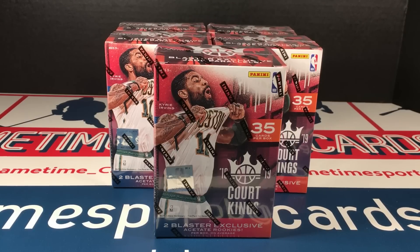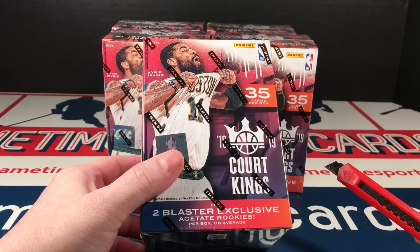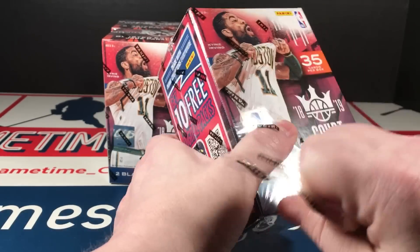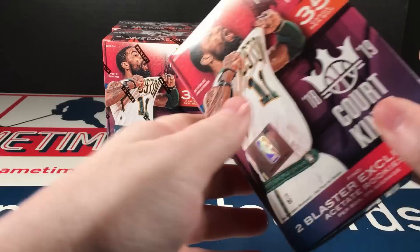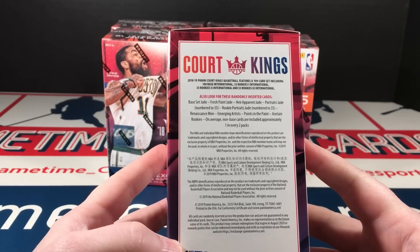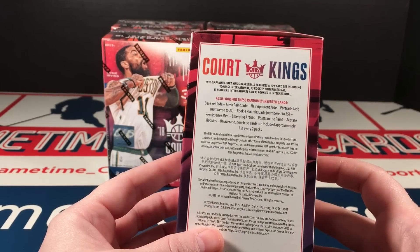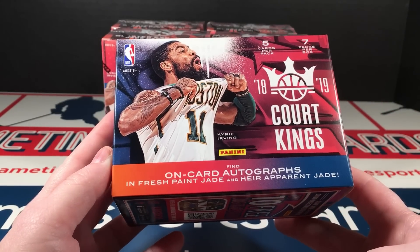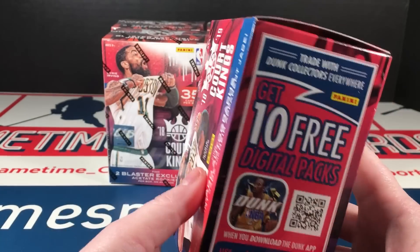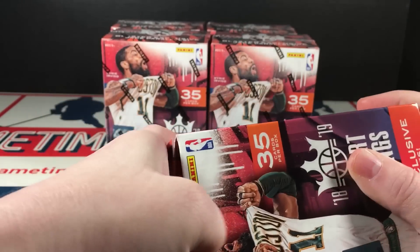So there are 35 cards per box with two blaster-exclusive acetate rookies. Obviously I'd like to get a Rookie of the Year caliber card. With five boxes that's 10 acetate rookies total. There's nothing else guaranteed — base set Jade is randomly inserted along with fresh paint Jade, rookie portraits Jade, points in the paint, emerging artists, and renaissance men. Non-base cards appear one in every two packs, and on-court autographs are possible. There are also some free digital packs.